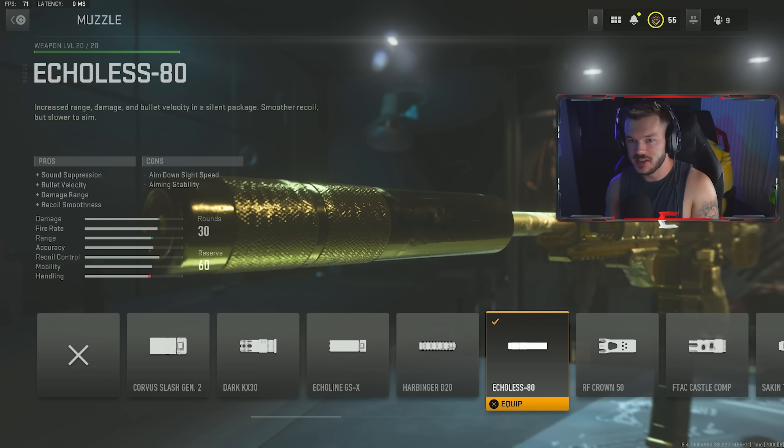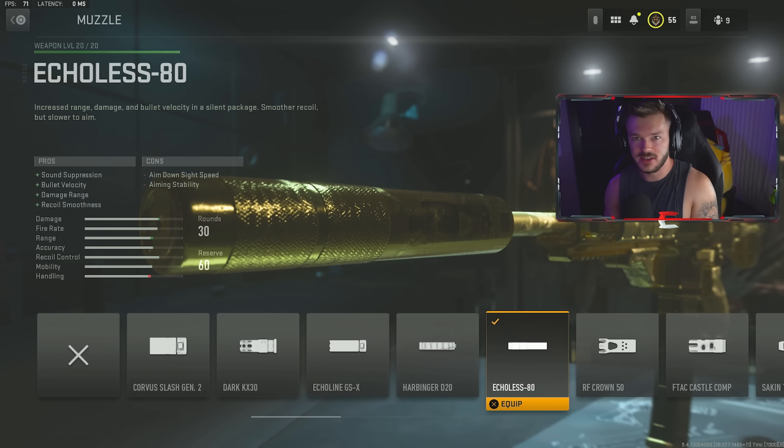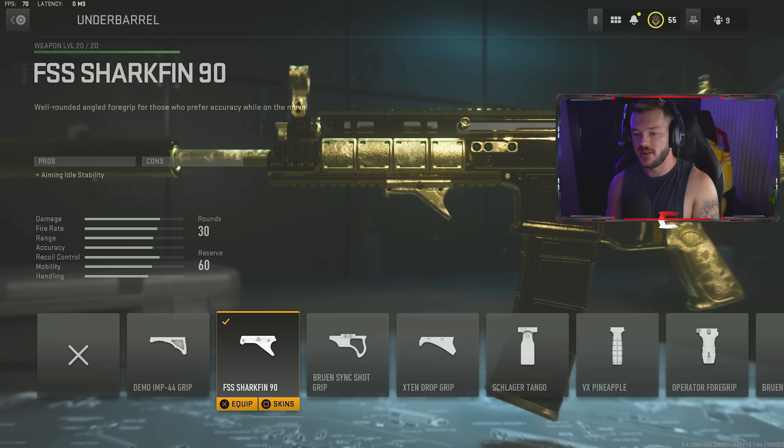The first attachment on the TAQ-56 is the Echoline 80 suppressor. This gives sound suppression, bullet velocity, damage range, and recoil smoothness. It's a really solid suppressor — you don't lose too much ADS speed or aiming stability. Some other suppressors lose damage range, which you really do feel in this game. The damage drop-off feels dramatic, so the Echoline 80 is the right call — it keeps you under the radar while maintaining solid performance.